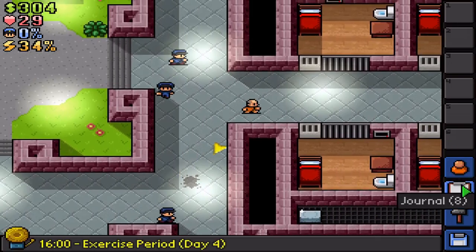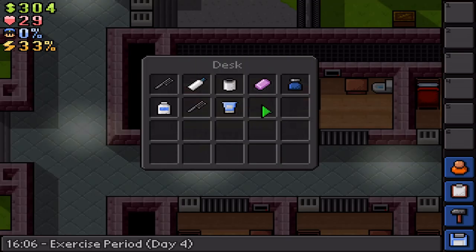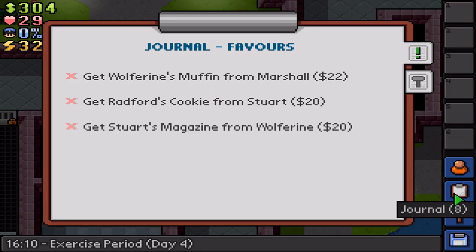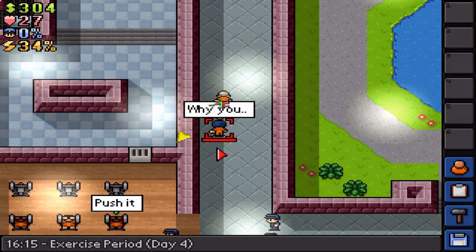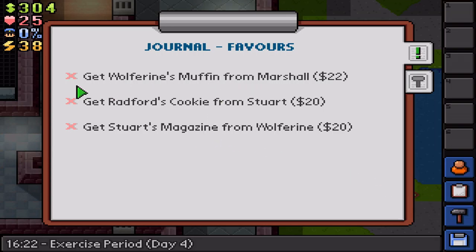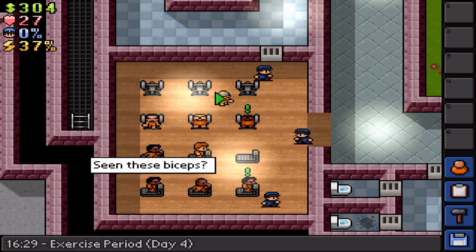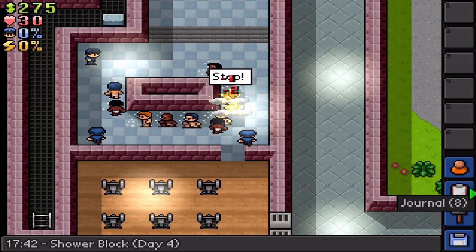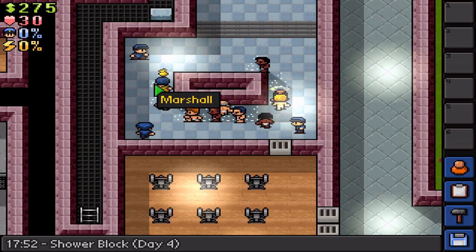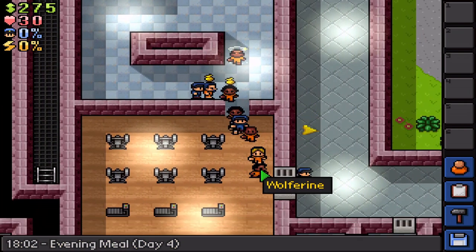Someone's got a magazine. Wolverine — do you say wolverine or wolferine? I have to beat him up for it. Radford's cookie from Stewart — so I need to beat up Marshall, which I'll do right now. Cookie — I think I'm taking this mission off because it's bugged. It's never in his desk and it's not on the person either, so I don't think there's any other place it could be. Okay, I'm gonna beat up Wolverine here — where is he? I have to follow him and beat him up. Did I get my baseball bat? Good.